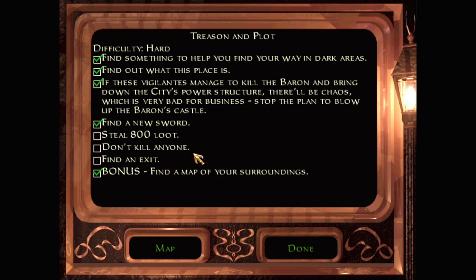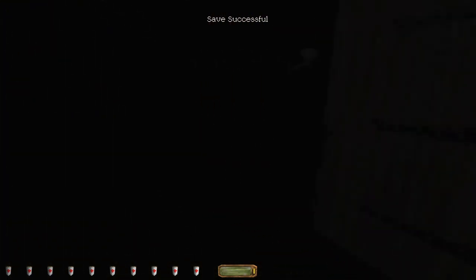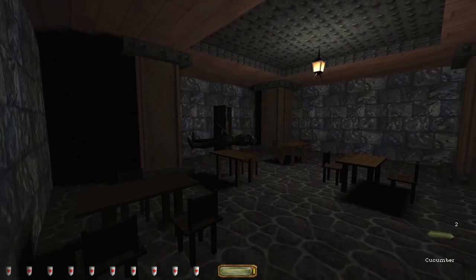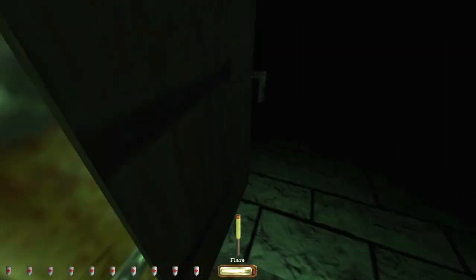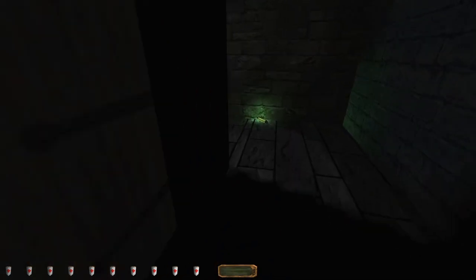Alright, objectives that we have: steal 800 loot - we're on 744. Don't kill anyone - fair enough, I guess that ruins my plan to kill Killian. Find an exit - I know how to get back up the stairs. Can't see a damn thing here. I'm worried I'll run out of flares as well.